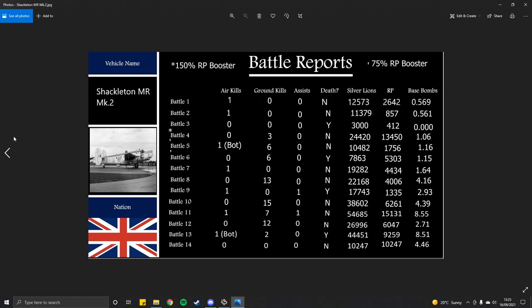Match 1: 1 air kill, 0 ground kills, 0 assists, didn't die — 12,573 SL, 2,642 RP, just over half a tonne of base bombing. Match 2: 1 air kill, 0 ground kills, no assists, didn't die — 11,379 SL, 857 RP, just under half a tonne. Match 3: 0 air kills, 0 ground kills, 0 assists, did die — 3,000 SL, 412 RP, no base bombing achieved.